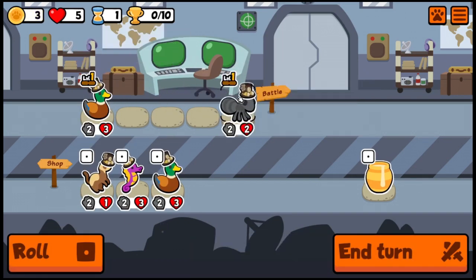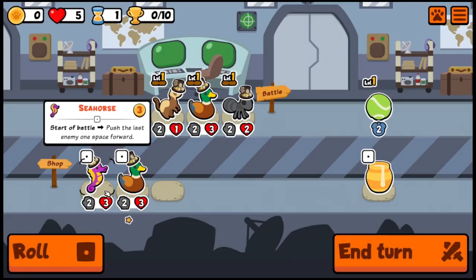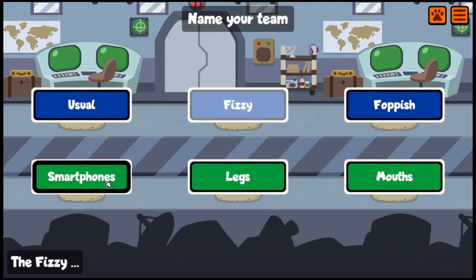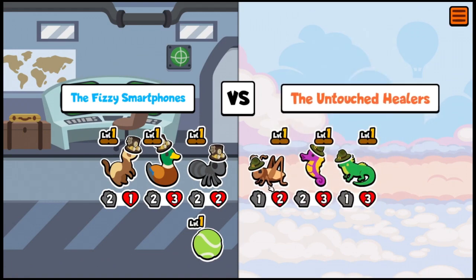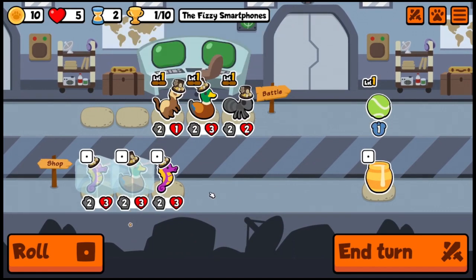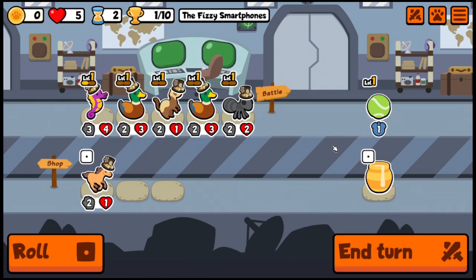I should have taken the iguana when I saw it — I knew it. We're going to hold on to both of those guys because we can get another iguana; that's just too good of a combination especially in the very early game. Let's be the Fizzy Smartphones — that makes no sense but we'll take it. We got our first win! We're not going to see an iguana but we'll take a seahorse and hold on to both in case. We'll take another seahorse and another duck, then go again.